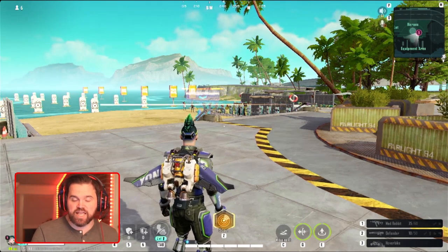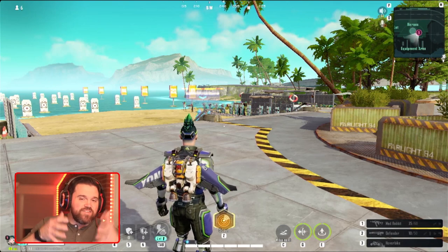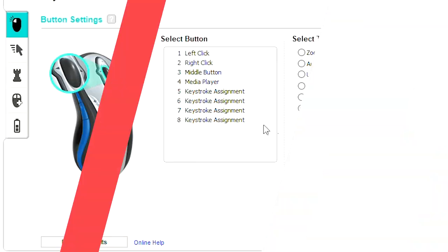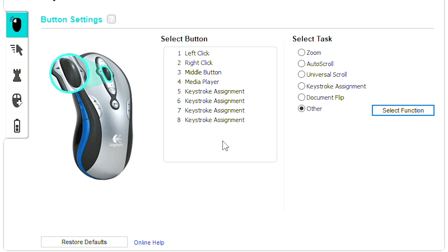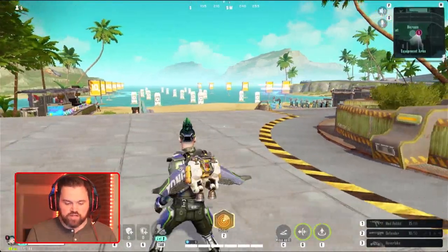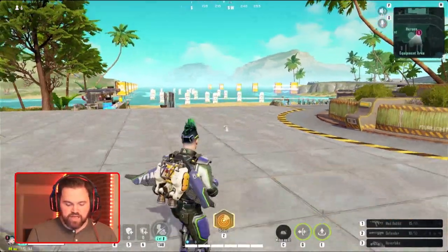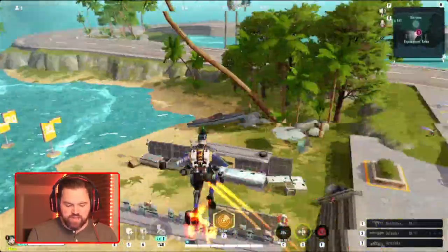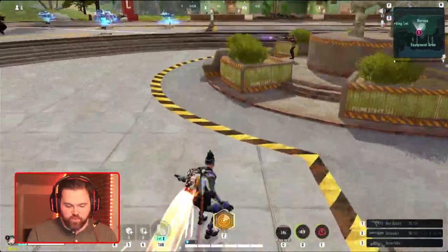I can't change any of that in-game, but if I go into my settings on my computer, you can see where I can actually change some of that, and you just bind it to the keys the game already has connected to it. My side buttons are now mapped to Z and C, so instead of getting carpal tunnel I can just hit the button on the side of my mouse. Super handy — love it.